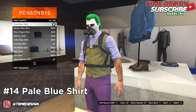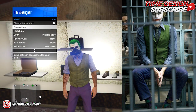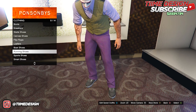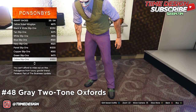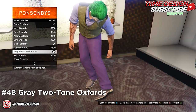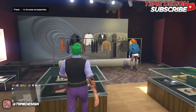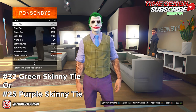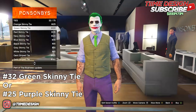As you can see it's now starting to look like the Heath Ledger Joker — specifically the prison outfit. Now come over to the shoes section, go to smart shoes, and purchase the Gray Two-Tone Oxfords, which is number 48. Scroll down to find them. Once you have those, come over to the accessory section to get the tie.